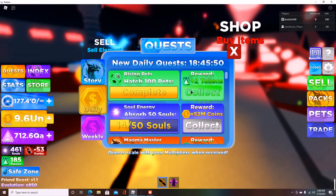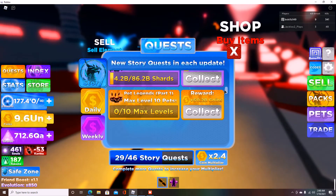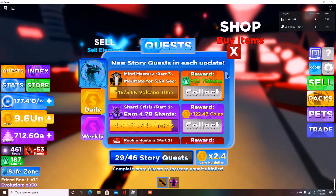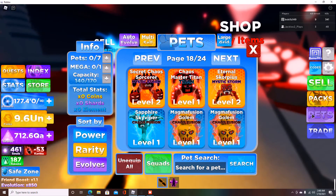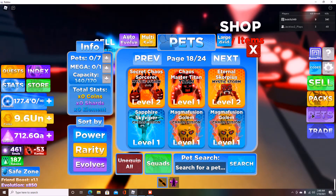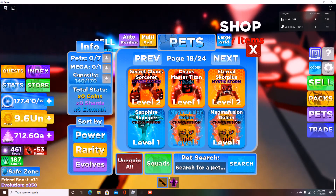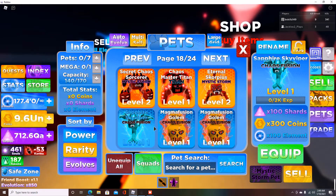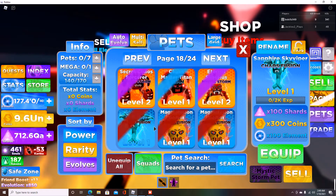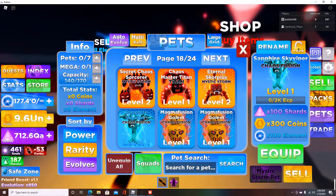Rising Pets — hatch 100 pets — was very easy to do, that's what we've been grinding up here on the last island. Speaking of pets, it's extremely hard to get pets up here. For some reason I haven't been able to make my first mystic storm, which is very sad. I've gotten close with a bunch of chaos fusions. We have the Sapphire Sky Viper Dragon Chaos Fusion — not impressive compared to higher tiers, but it'll get there.